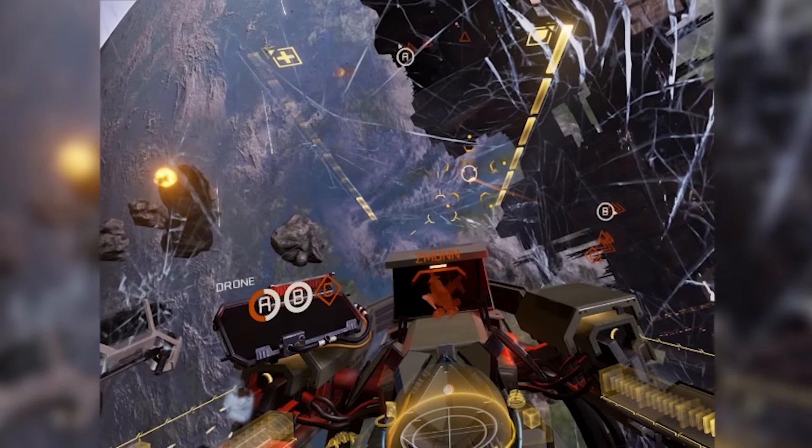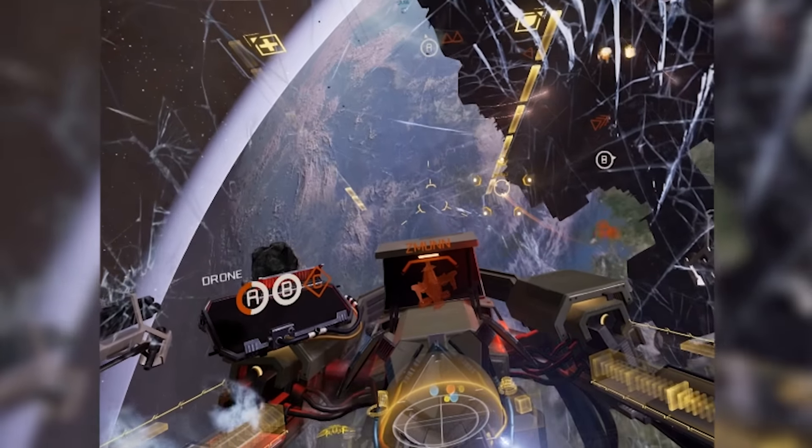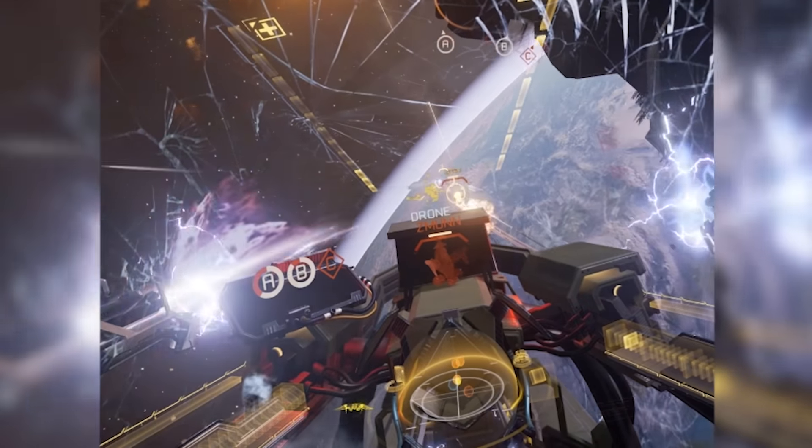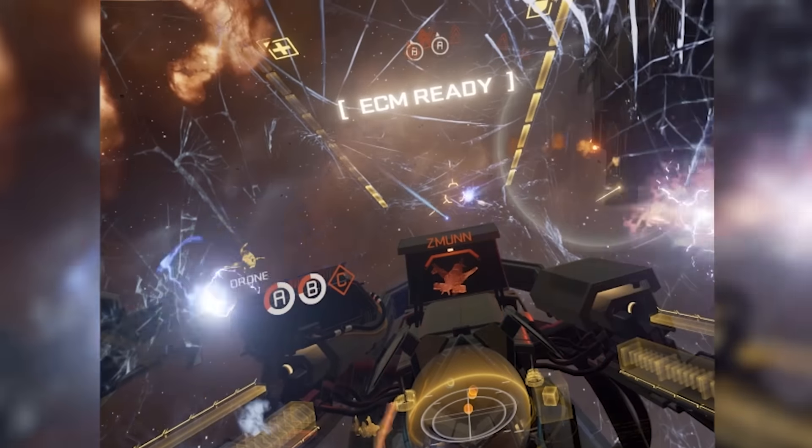Most fighter-class ships also house a head-tracked missile system. This allows you to lock on a barrage of up to five homing missiles simply by looking at an enemy, regardless of your direction of travel.